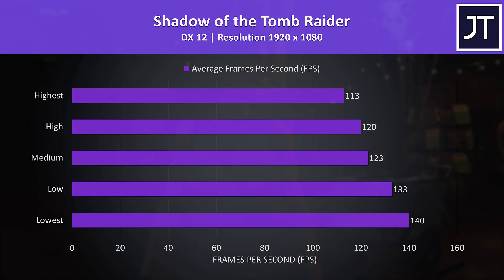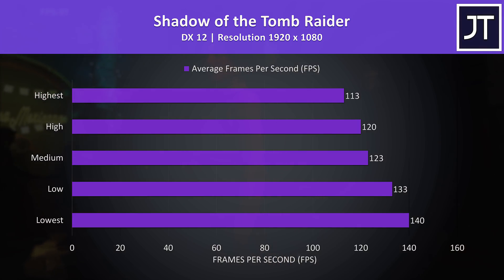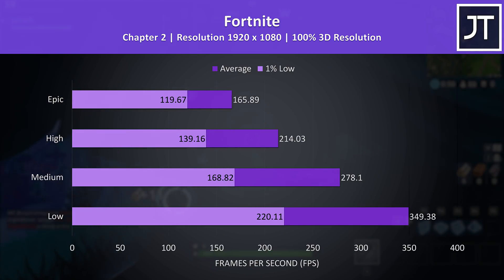Shadow of the Tomb Raider was tested with the game's benchmark tool, and again no problems here either — easily above 100 FPS even with the highest setting preset. This is another game I'll use to compare with others soon.